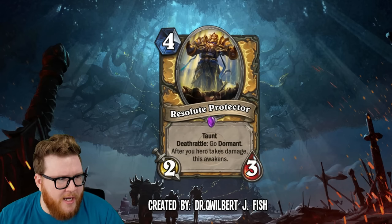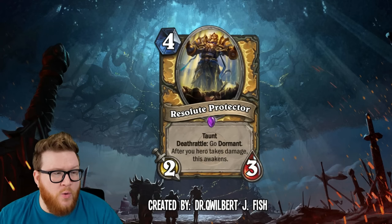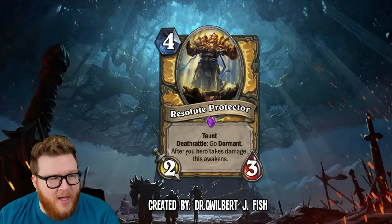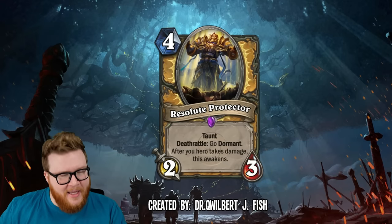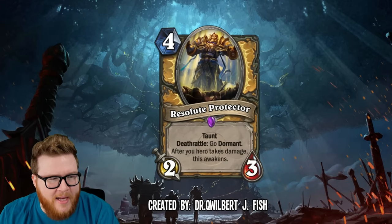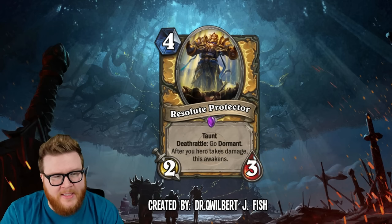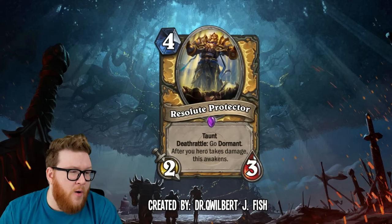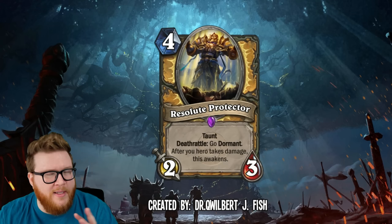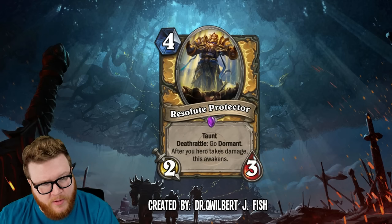Finally we have the Resolute Protector from Dr. Quilbert J. Fish — a four-mana 2/3 with taunt and deathrattle: go dormant, then after your hero takes damage, this awakens. So basically your opponent has this constant battle where they have to kill the protector, then hit you, then kill the protector, then hit you again. It's very disruptive to any minion-based strategy because they have to keep whacking into the protector — a really good, interruptive effect that saves you a ton of health and probably removes a lot of minions along the way.